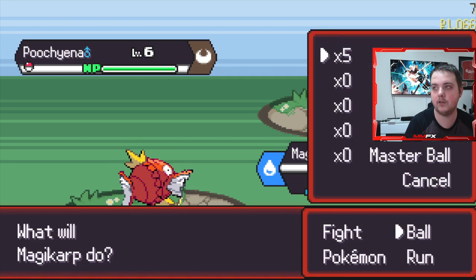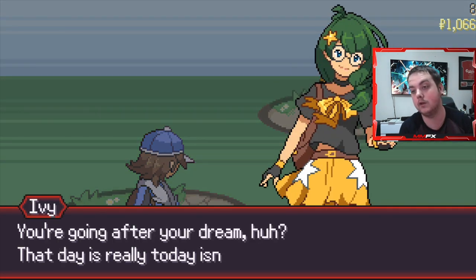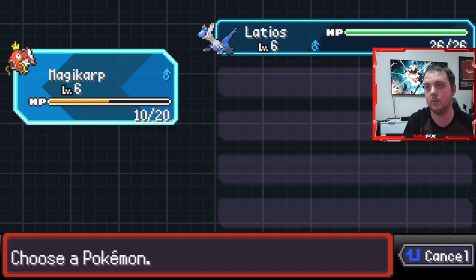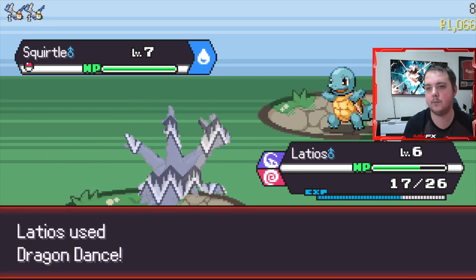I think we actually do lose here unless I can catch it. Can we run away? Oh, you can actually run away from battles! Okay, that's fine - I didn't know you could do that. Could you not just do that the whole way through the game? Let's do Dragon Dance two times - plus four - doesn't matter though because we do Stored Power.